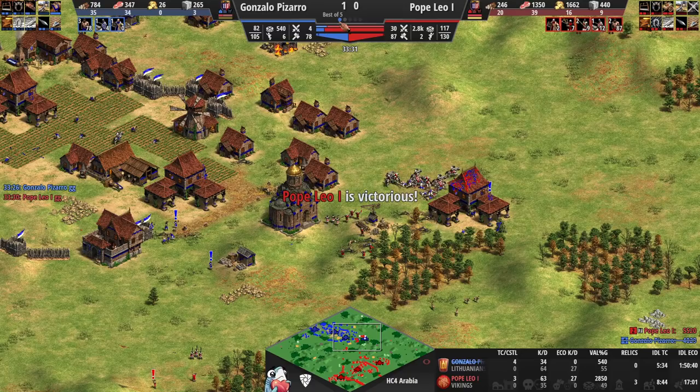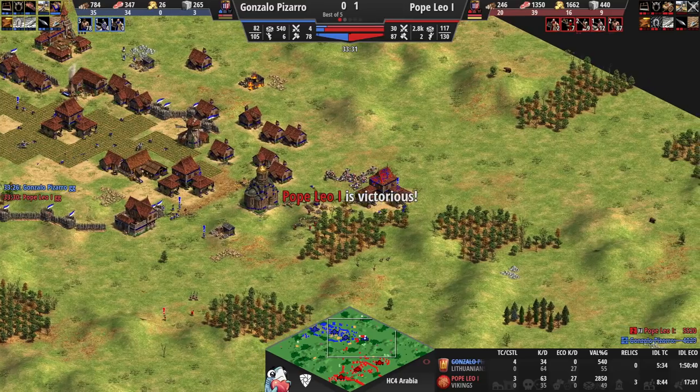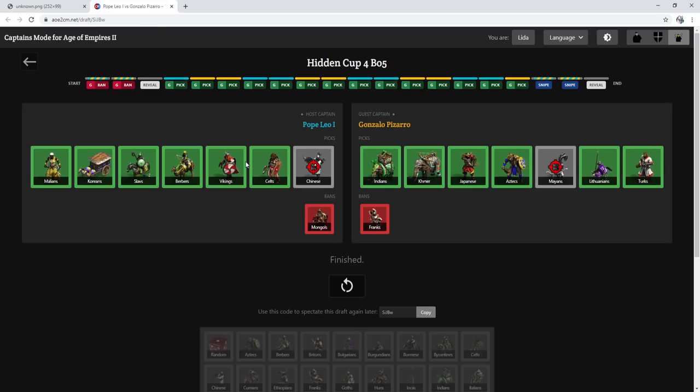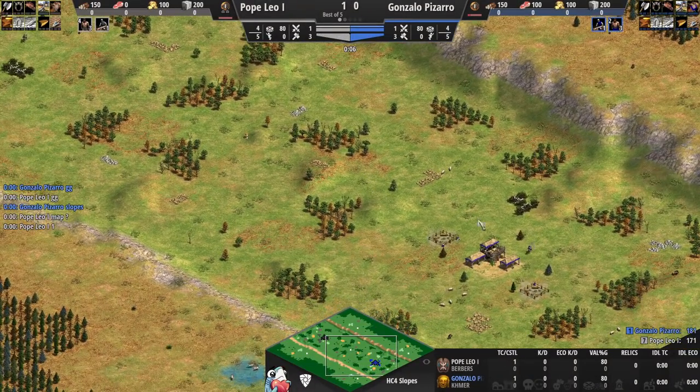That's a fairly decisive victory in favor of Pope Leo. We'll have the first home map of Pizarro coming in — Bypass or Slopes. Vikings victory for Pope Leo; gold denial was the name of the game. Lithuanians are lost for Pizarro, and we jump into game number two on Slopes — a Berbers versus Khmer matchup. If I were a player on Slopes I would play Khmer — there's a lot to love about Khmer on this map.